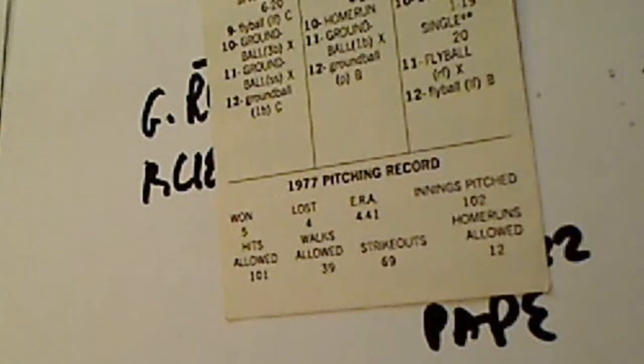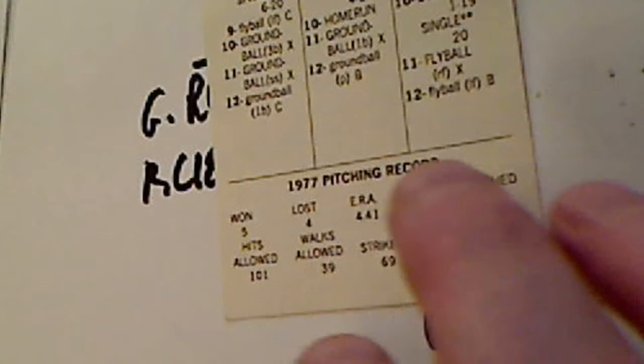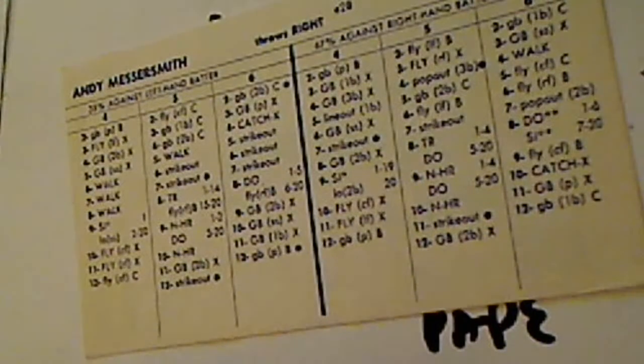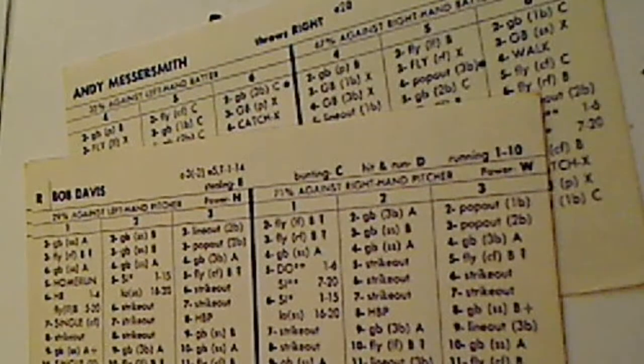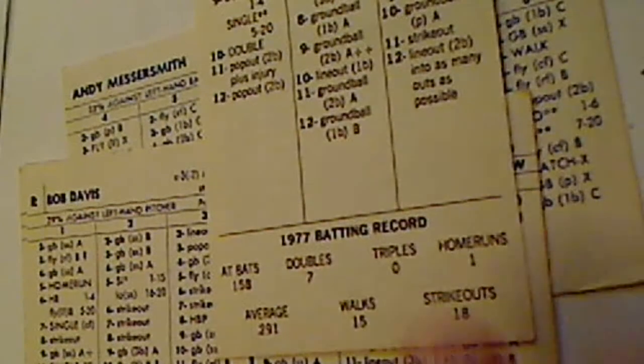Let's start with the players from the 1977 set. They were Andy Messersmith — he didn't do too well, he pitched 100 innings, can only pitch every fifth day, with an ERA over four. You had a couple catchers: Ed Herman and Bob Davis. Again, fringe players. Bob Davis could hit lefties well and had a minus-two arm. Ed Herman was a lefty who could hit decently — he hit around .291 in a limited role for the Astros.